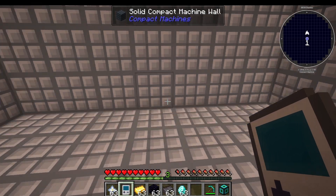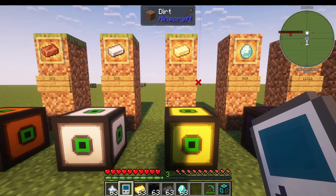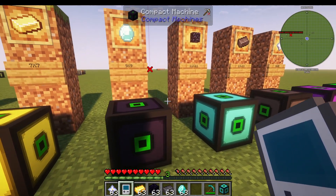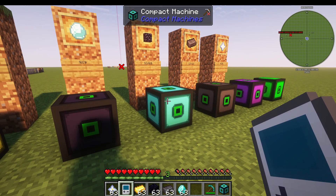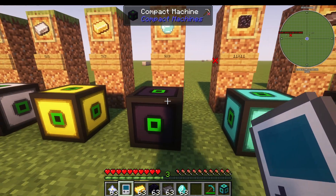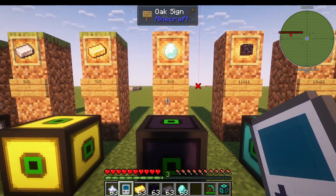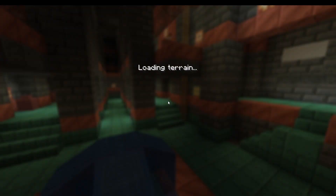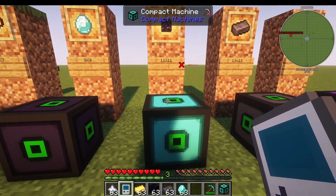I have gold, which is a 7x7. I have diamond, which suspiciously looks like obsidian — and actually the obsidian one is blue, so I think they might have gotten that a bit muddled up here. But yeah, this one is diamond, and that is 9x9. And then obsidian is 11x11.